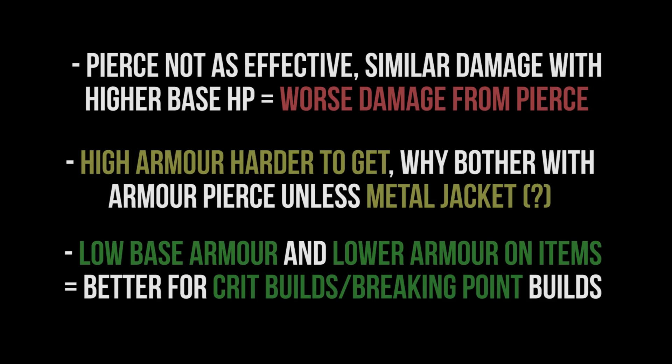With similar damage output but lower base armor across the board, pierce probably just isn't as effective now — we're getting worse value from pierce in general. It's still effective against high armor and high shielding values, but pierce has been hit pretty hard. With low base armors and low armor on items, this is going to be better for crit and Breaking Point builds. Against backline carries like Celeste who don't build armor, you're going to hit harder with critical strikes and stack Breaking Point much more quickly.